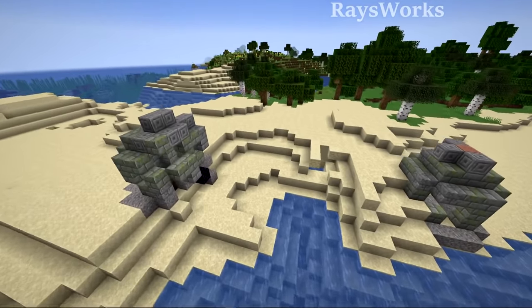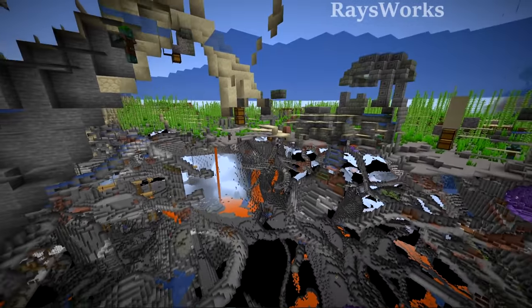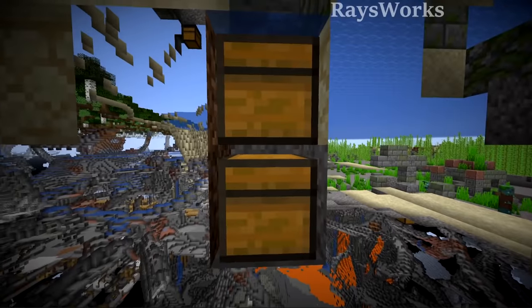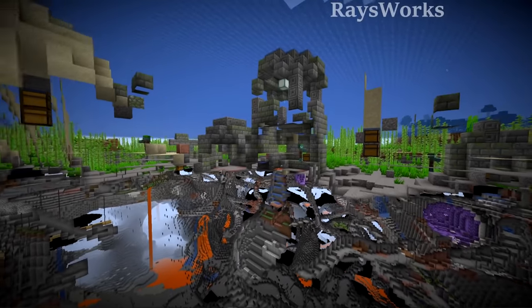Water ruins can occasionally put themselves on top of beaches, but what I've never seen before is actually underneath of this, where the ruins inside of these blocks actually put down two chests instead of one. You can also see it over here. Tell me in the comments if you know what's going on here.